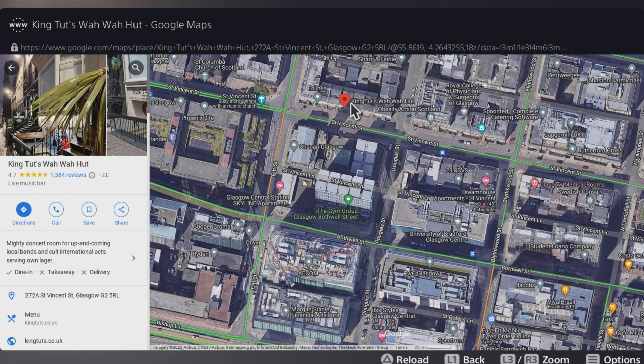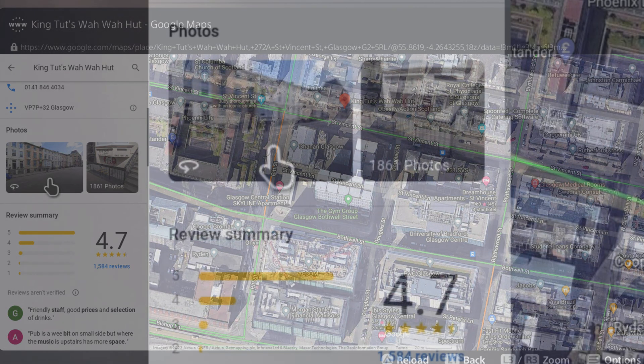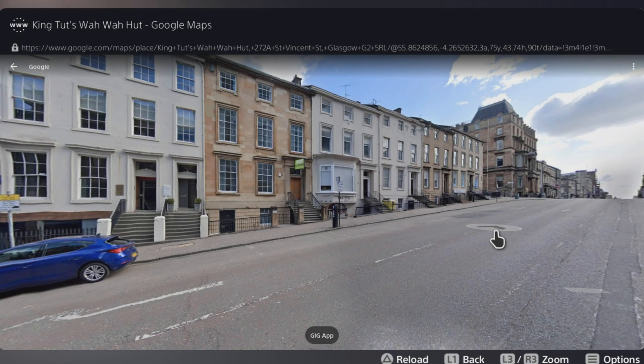There it is. If you press X on that business, you'll see the information on the left for it. Move your cursor over to the left and then use the right stick to scroll down, and you should see a picture like this — not every business will have it, but most will. It's the familiar circular 360 symbol to indicate Street View. Press it — boom — you're on Street View.